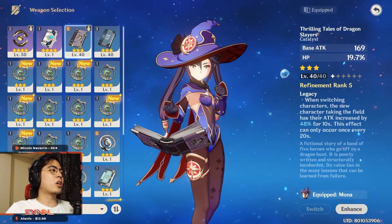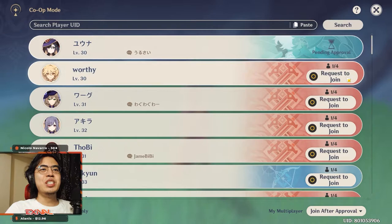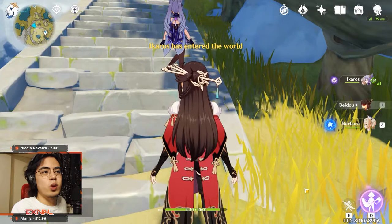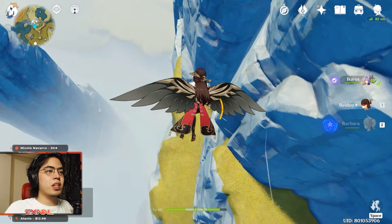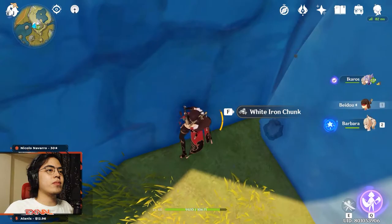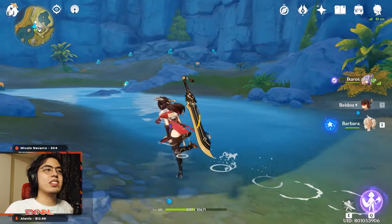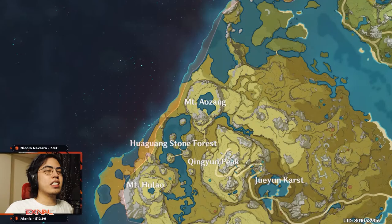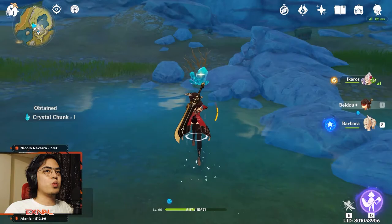Tip number eight: use co-op. It has two big advantages. First, you can beat bosses very easily. Second, you can get extra resources that you've already exhausted in your own world — resources do respawn, but mining spots take three days. So if you've already cleared your mines, visit a friend or a random player's world and you'll find plenty of crystals. For example, the Mount Aozang area is a motherload of crystal ore. The same applies to mushrooms, monster drops, and other materials — if you're short on resources, join someone else's world.